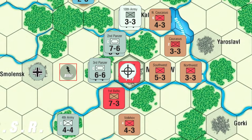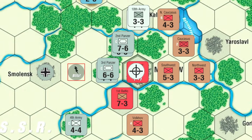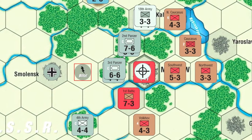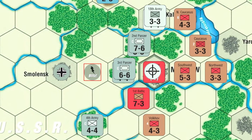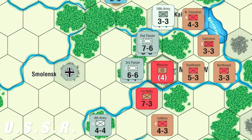It is shifted because of the city and because it's an objective hex. However, he decides to use the blitz to cancel that. So it's 22 on four with one shift to the left, ending up as a 4-1. He rolls a three, which thankfully is a DR — defender retreat result. As Moscow happens to be entrenched, a DR result means no retreat, which is perfect, and we managed to hold on to Moscow, at least for now.